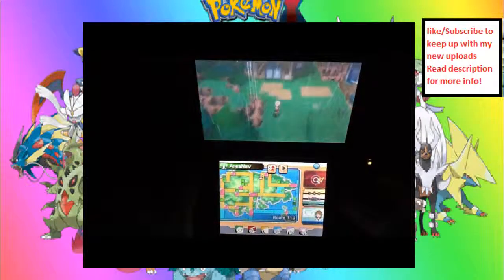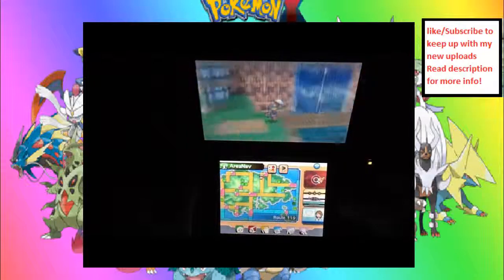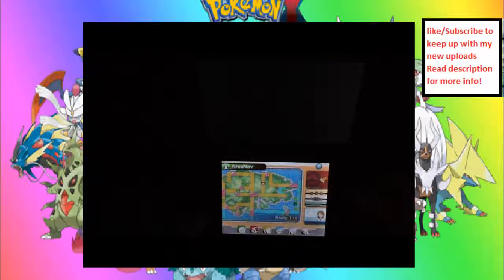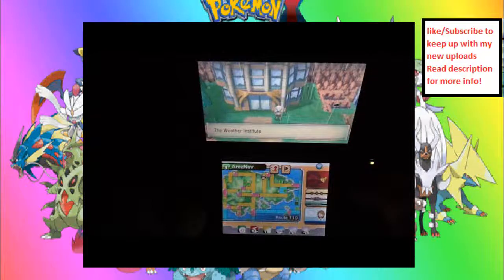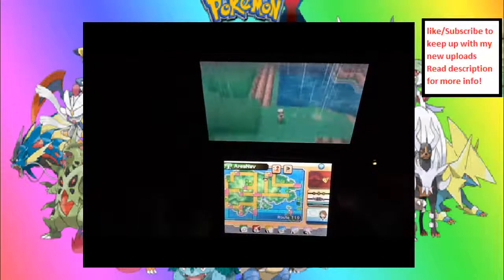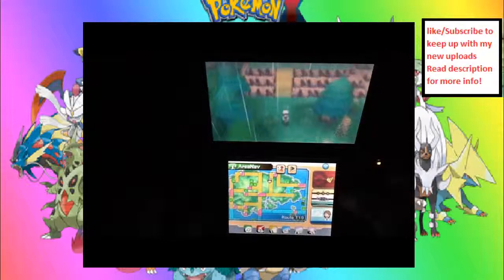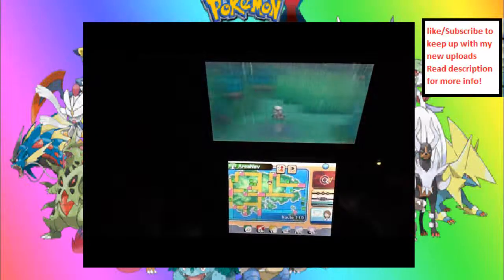What you have to do for the Venusaurite — as you can see, we're passing this place — so that means it's near Fortree City. You have to go to Route 119, past the Weather Institute, that's what it's called. I completely have no clue what it was called for a second. But I do know where it is, so let's go down here.